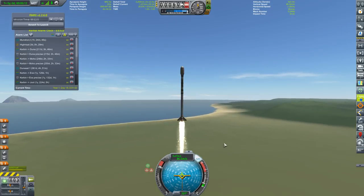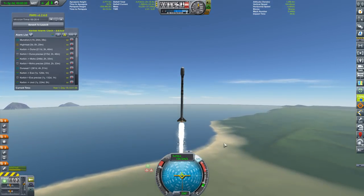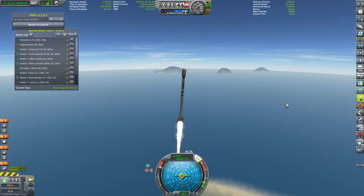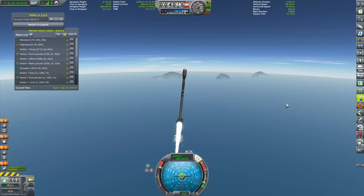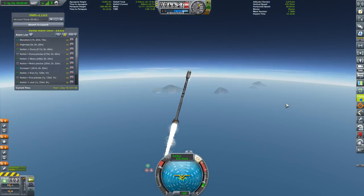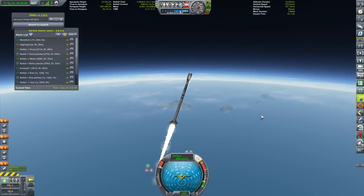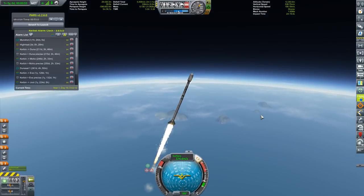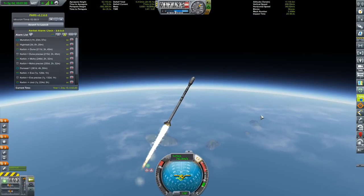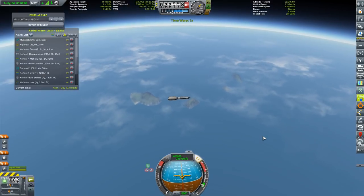Here we go - boom! First we're going to head upwards and while doing that we can already tilt a bit to the southern direction. This is going to have to be a really high orbit, but I still want to do a correct ascent profile if possible. Solid rocket boosters are practical and cheap but harder to control than liquid-fueled rockets since they have no throttling. Whoa, come on - I don't want to flip!